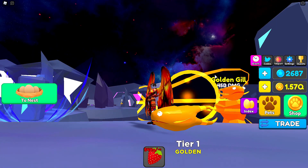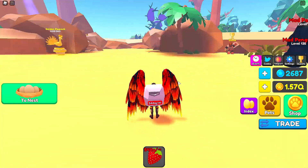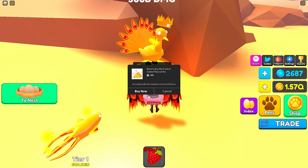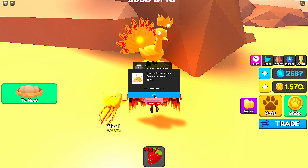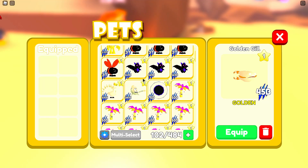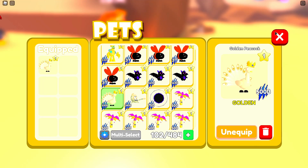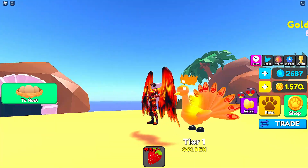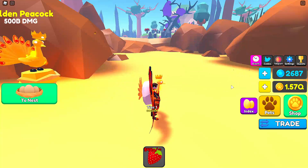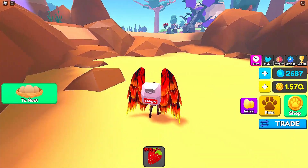He looks derpy. Tiki Island with the golden peacock right here — 545 Robux went bye bye. Oh that's pretty, I like that. I like the little crown on top, looks cute, very very nice.